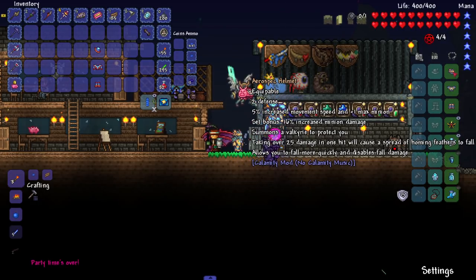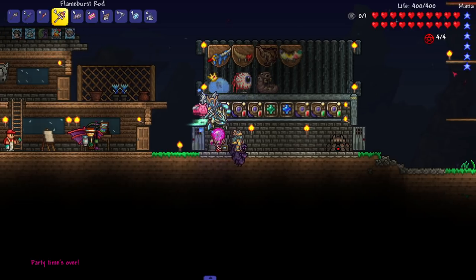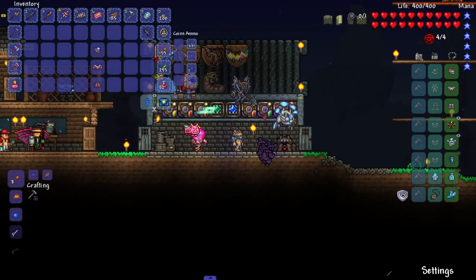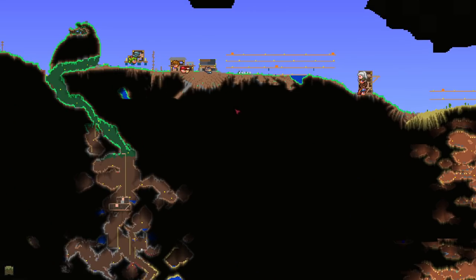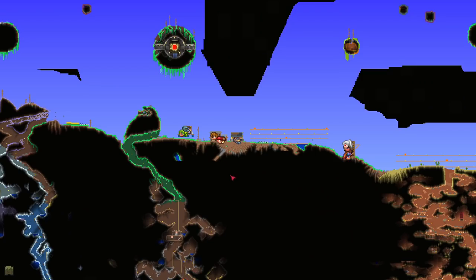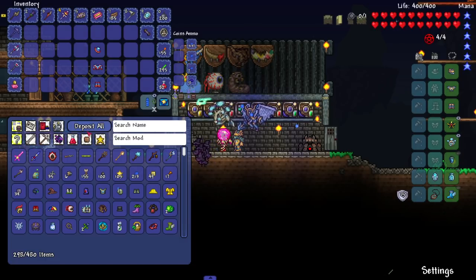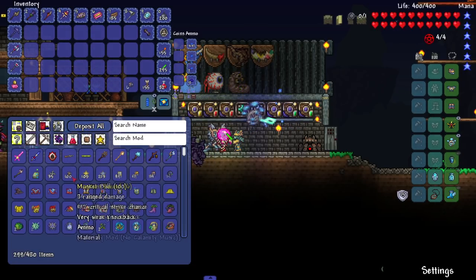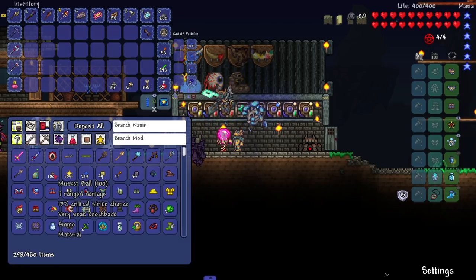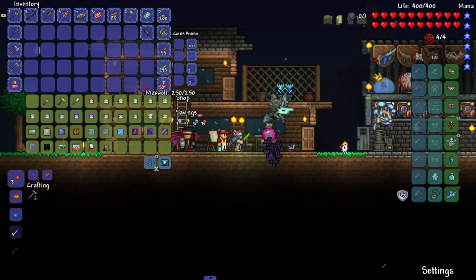What's the set bonus? Summons a valkyrie — god damn! Taking over 25 damage in one hit will cause a spread of homing feathers to fall. Allows you to fall more quickly and disables fall damage — that's a really good thing. Speaking of fall damage, in Terraria 1.4.1 which comes out in October — and I may have a big announcement when that drops — they're changing the lucky horseshoe from being in the sky island chest to being in regular gold chests, and they're putting the fledgling wings into sky chests. I'm hyped for 1.4.1 — they honestly surprised me that they're actually balancing things.